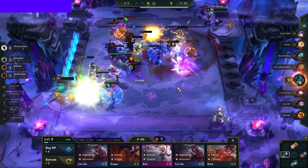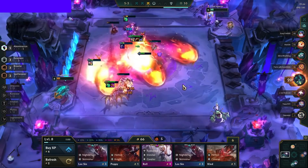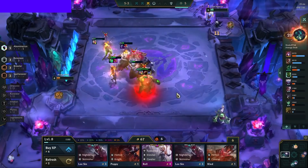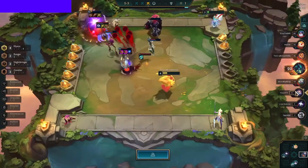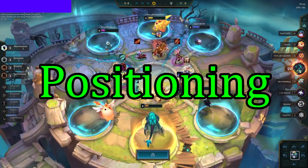Getting contested on this comp is not as bad as you'd think. You always prefer to be uncontested, but since we can pivot to Heimerdinger later, not hitting Zyra 3 is not a big deal. You still want to go for Zyra 3-star though, as sometimes you can get really lucky or your contester can get really unlucky. When contested, it's also important to try and fast 8 if possible so you can hit Heimerdinger. Also be aware of the potential pivots this comp has, which are Karma and Vel'Koz.